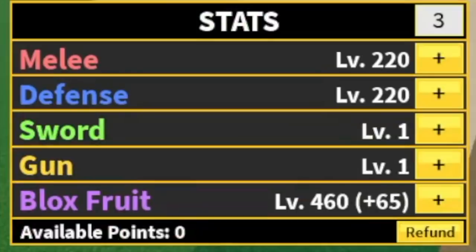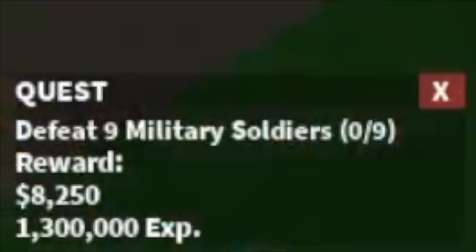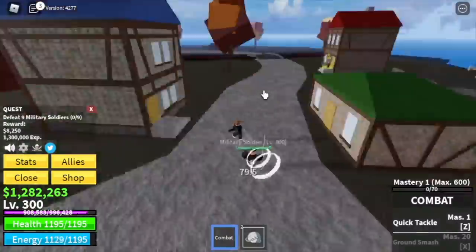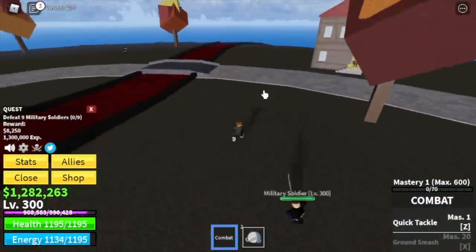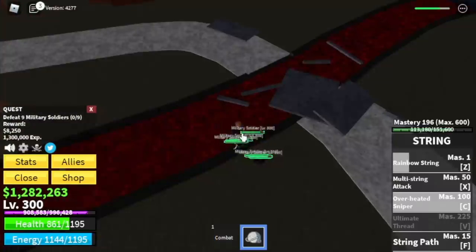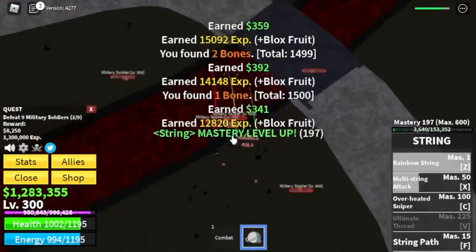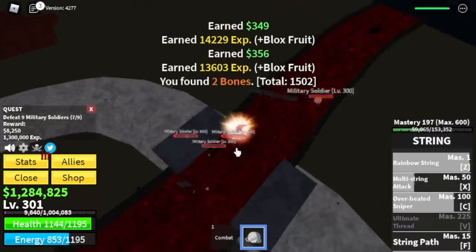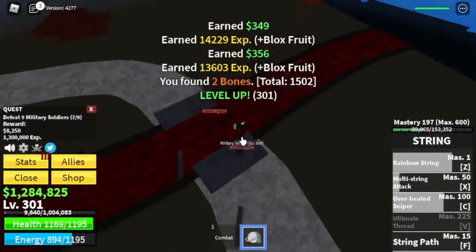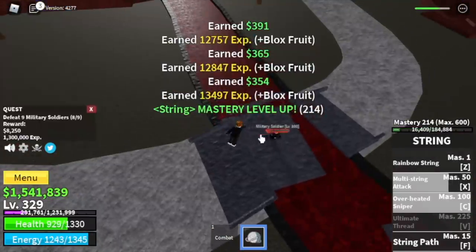Stat check: 220 melee defense, 460 blocks fruit. Now we go to Magma Village. We're gonna start with the military soldiers — you need to defeat nine. The technique here: lure five at a time in the bridge, one through five, defeat them; then five more to go. The goal is to reach level 330.